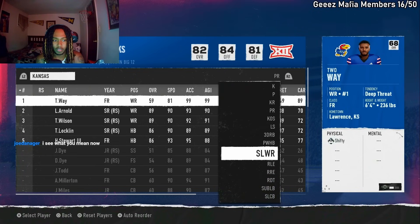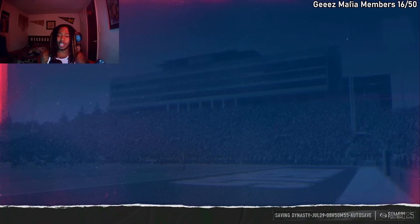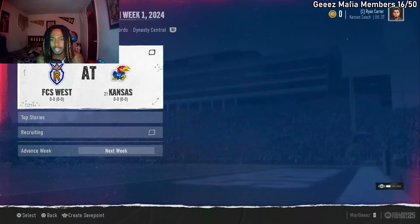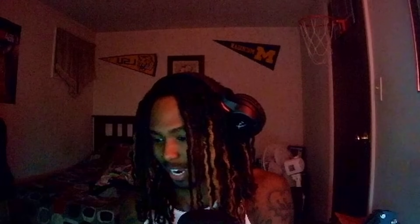He's on punt return and already on kick return. Then go to corner and we're gonna be corner one. Just to make sure it works, I'm going to go into a game against FCS West. I'm not going to play the whole game, but I'll show y'all that the player will be on every single position I showed y'all. Crack the code — cracked it.